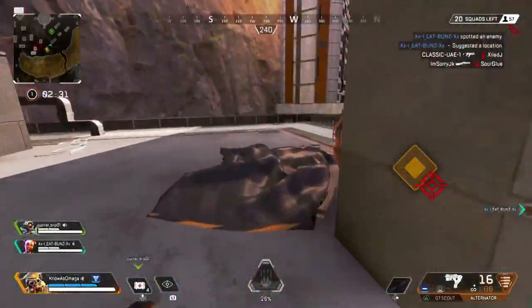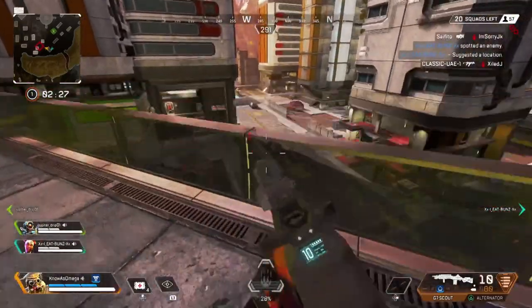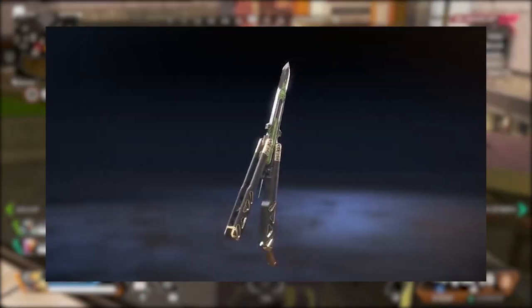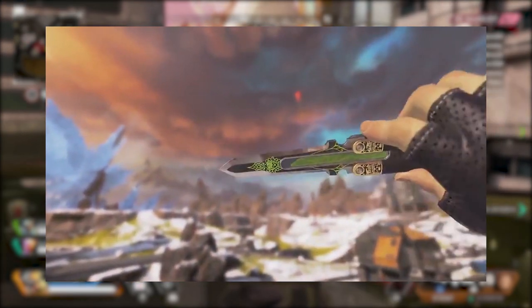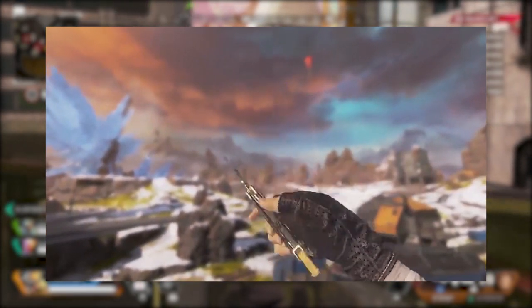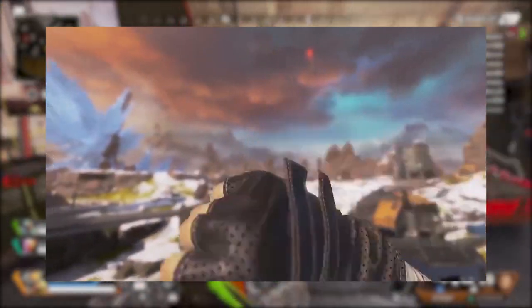What's going on guys? My name is Omega. Welcome back to another Apex Legends video. So today we're going to be talking about the brand new heirloom set that was just announced for Octane. If you guys didn't see the System Overdrive collection event, a new trailer was just dropped from Apex about an hour ago, and you guys can see all of the brand new skins and new stuff that's coming in the second split of Season 4.